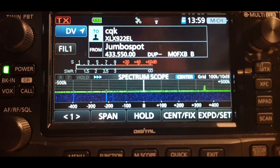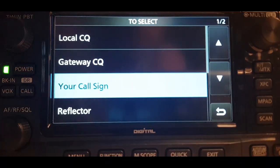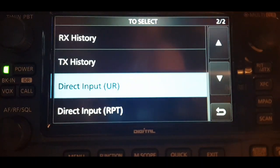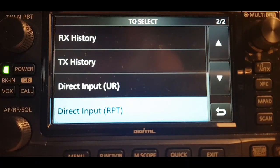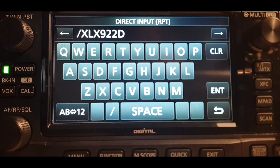Now get yourself into DR mode by holding down the call button here, then tap on your call sign on the top half. Go to direct input repeater. Now this is for CQ UK testing.